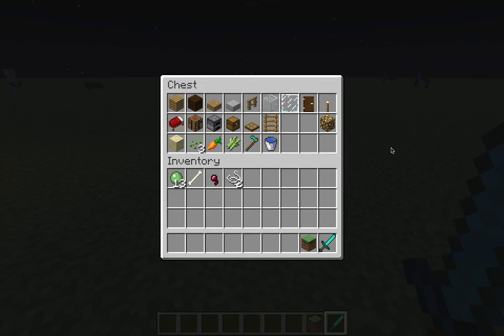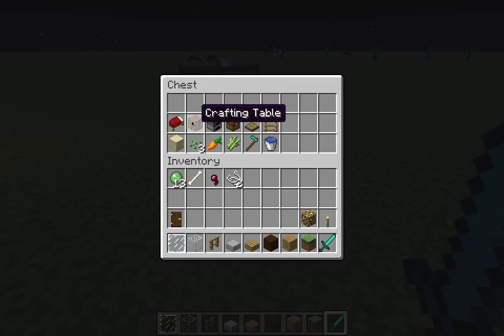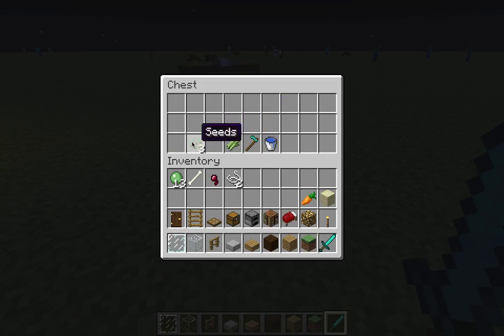You can pause this video whenever — I'm gonna go a little fast here but not too too fast. I like to keep these two things on me just so I can kill mobs and get back to base if I need to. So let's grab all these things we're gonna need. Go into your inventory and grab them — this is all the stuff we need.